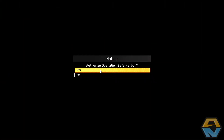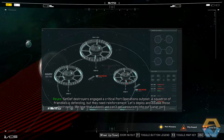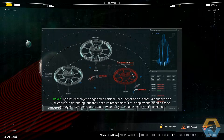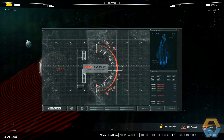Disable enemy destroyers — this could be fun. Operation Safe Harbor: Zendep destroyers engaged to critical port operations outpost. A squadron of friendlies is defending but they need reinforcement. Let's deploy and disable those destroyers. We lose that outpost, we can't get resources into our lunar port.